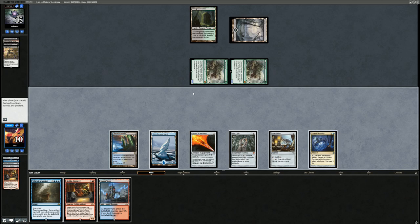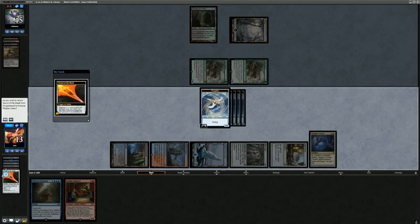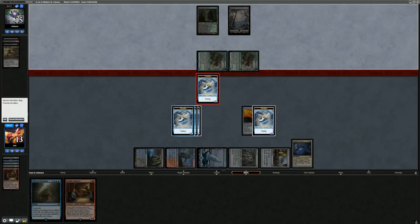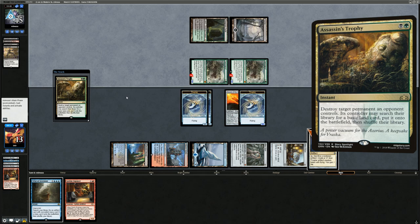We might want to save Whir in case of an emergency, like needing to get a Pithing Needle to stop a Liliana. So we play the Steam Vents untapped and make a bunch of Thopters in case they have removal for the Foundry. Next turn, if they don't deal with the combo pieces, we could get a Time Sieve with Whir and take infinite turns. The Goyfs attack and we chump both, having plenty of artifacts for the Time Sieve combo still. Then it's Assassin's Trophy on the Foundry itself — we can just Whir for another Foundry instead.